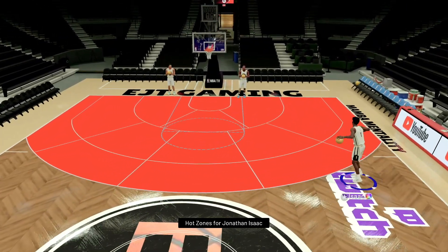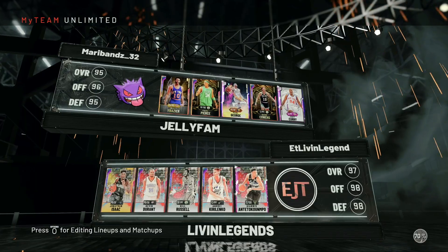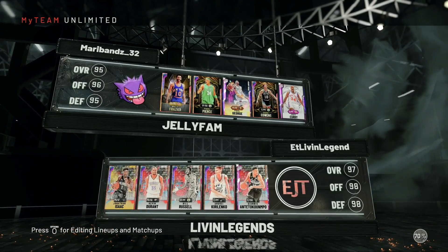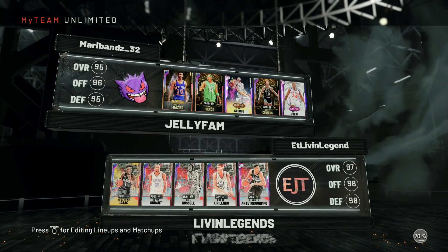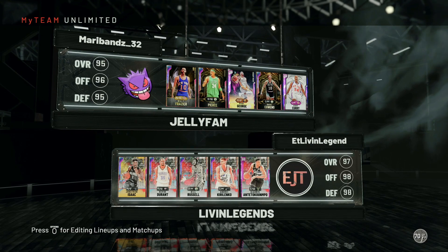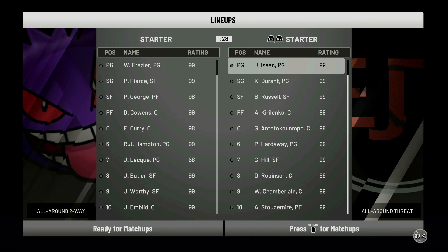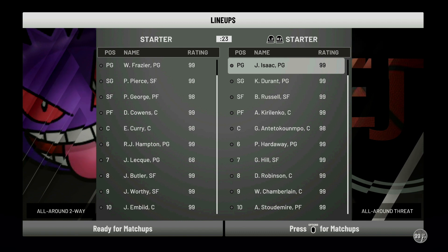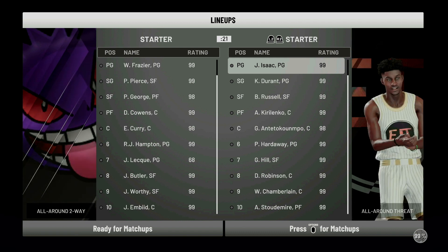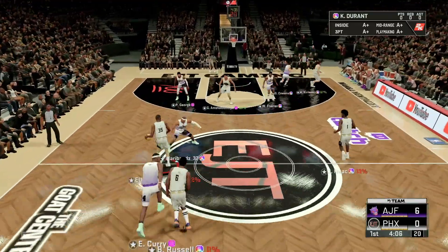We're gonna hop into some gameplay real quick with Jonathan Isaac, check out if he's worth it or not. Take a look at the squad — Walt Frazier, Paul Pierce, Paul George, Dave Cowan, Eddie Curry. That's a decent lineup that Jonathan Isaac should put some work in on. Walt Frazier is six foot four — can he hang with Isaac who's six foot ten? It looks like Isaac is almost seven feet tall.